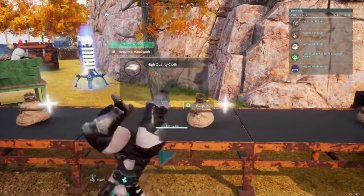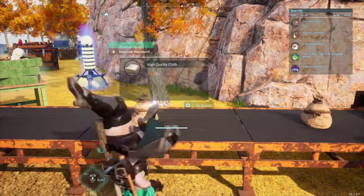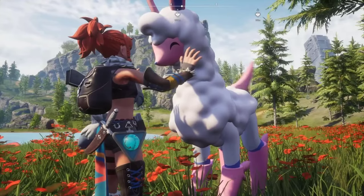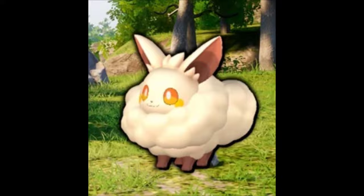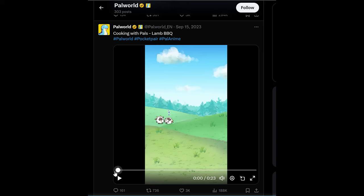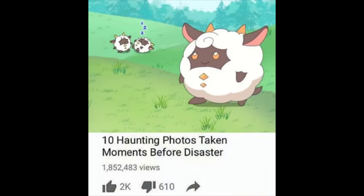This is what the whole journey was for — sweet, sweet mega cloth. Hey, I see you typing right there. I know melpacas and — legally distinct creature — creamists drop more wool. But sheep are iconic. They're even used by the official Palworld devs in their marketing. Oh dear lord.